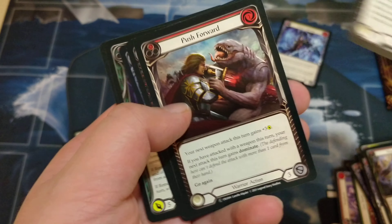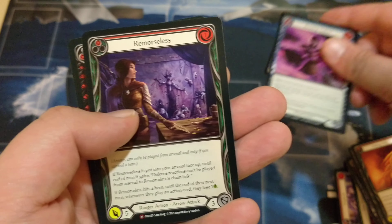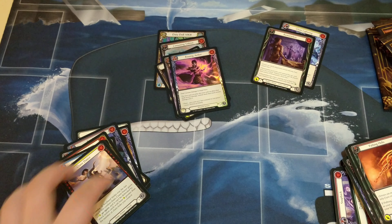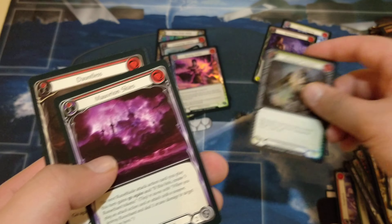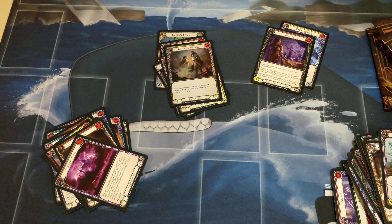Got a Majestic right there — the Remorseless. I think I just butchered how I said that, but who cares. Common foil. Two rares, nothing crazy.